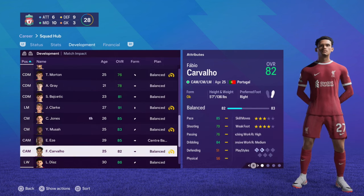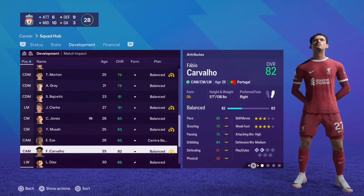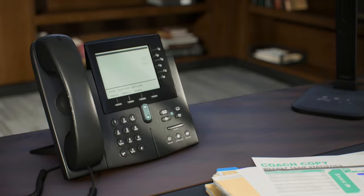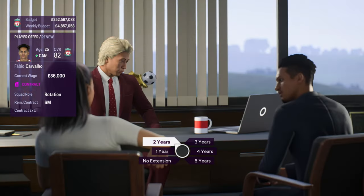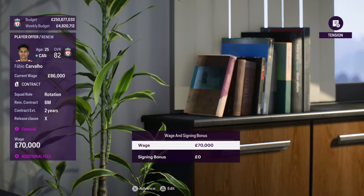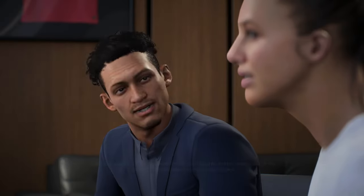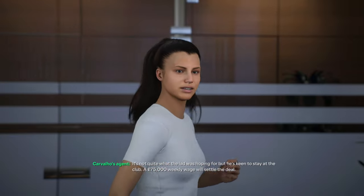Carvalho is out of contract at the end of the season. He's not growing much anymore; basically all his games come from the bench, and I'm not a massive fan. But he's an 82-rated asset in the prime of his career, so letting him go on a free would be silly. He'd probably want to test the free agent waters. If he accepts a pay cut, I'll keep him another two years just as an asset to sell in the summer. We get him down to 75 grand a week — he'll take the pay cut for an extra two years. Mainly just so we don't lose him on a free.